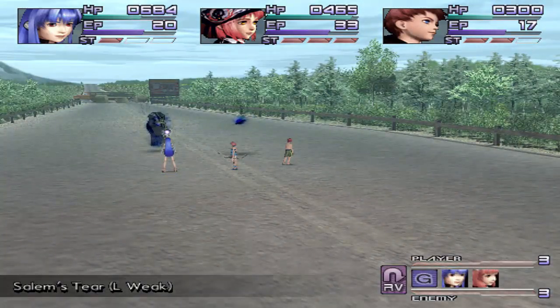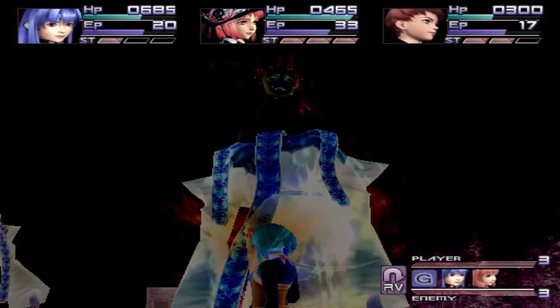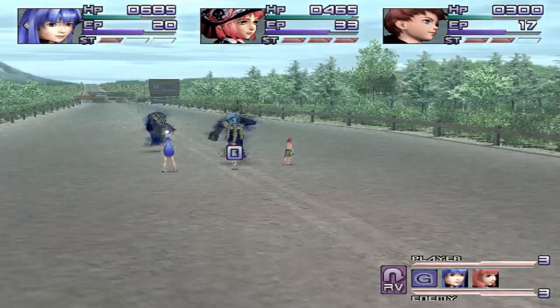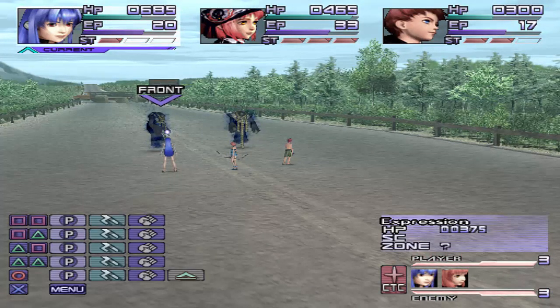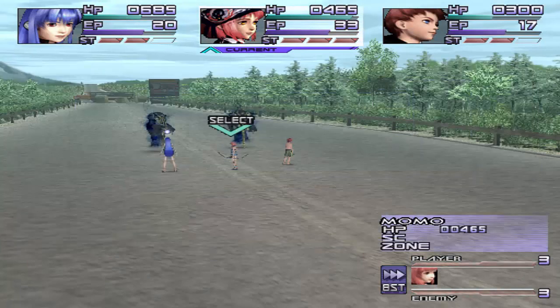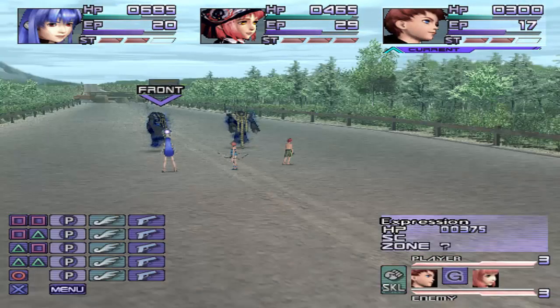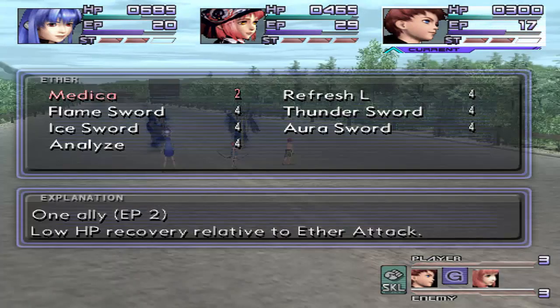Unfortunately, the enemies have a full boost gauge, which is rather unfortunate. These guys are Expressions — they have a BB weak zone and they're weak to fire and physical. So I'm going to have Momo start throwing out Flame Sword. Since all three of these characters' basic attacks don't have an element to them, it makes it really easy to apply Sword Aethers and do a lot of damage that way.